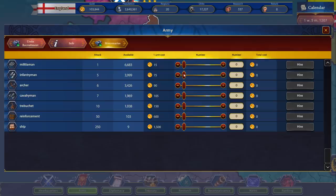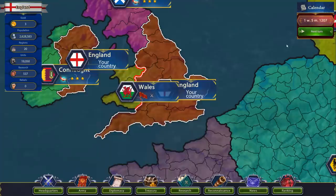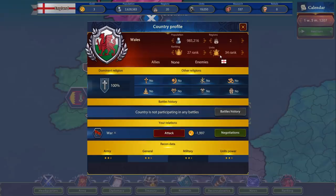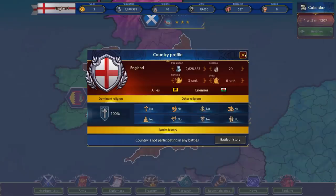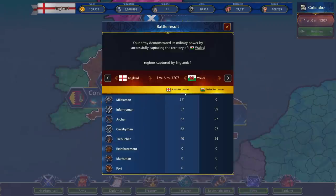They have mostly infantry so let's raise some of these guys, take from the population. That'll give us a little more of a buffer. Next turn. Your army demonstrated its military power by successfully capturing territory in Wales. We lost a few militiamen — we don't care about them — but we stomped them. We now own a part of Wales. We gained one territory out of that battle, and my army is still out there marching into Wales. Units in campaign — they're still marching in.